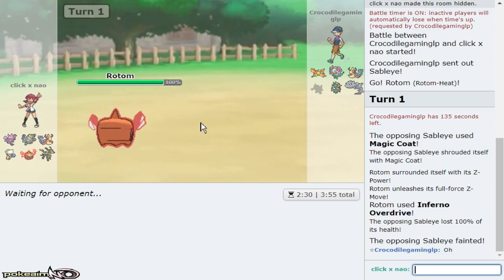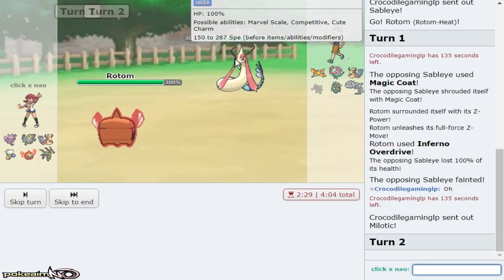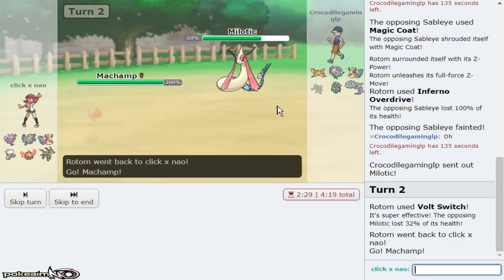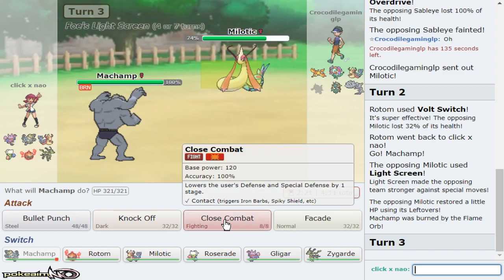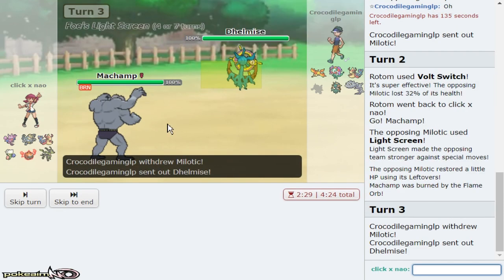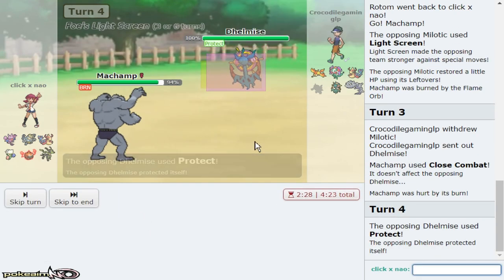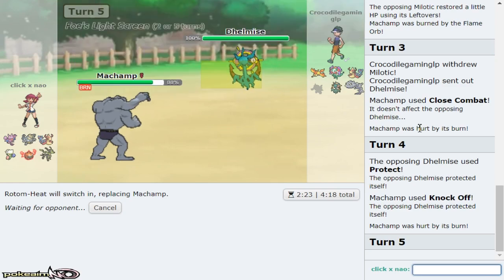The fact that my opponent just gave me Sableye makes it even better for me. I'm not quite sure what he was expecting there. We'll Volt Switch. He could have Mirror Coat but it's Magic Coat — doesn't matter, Machamp is here. It looked like he had a stall team but I'm not 100% sure now. I don't even know how many points I have but I'm clicking Close Combat. This is Adamant Choice Band essentially — Guts. You know what, screw it, it's a Rotom showcase — I'm about to defog away this Light Screen! Let me defog away the Light Screen.